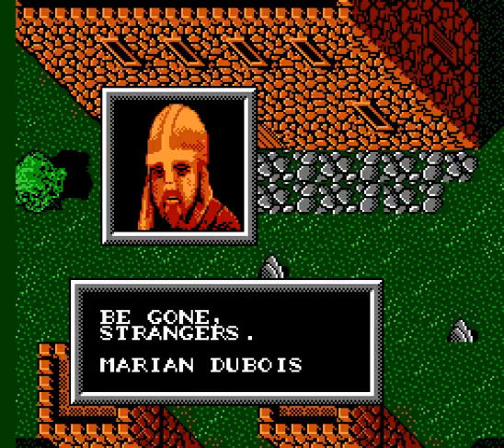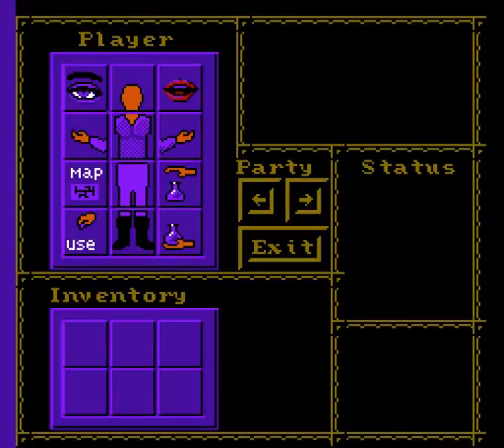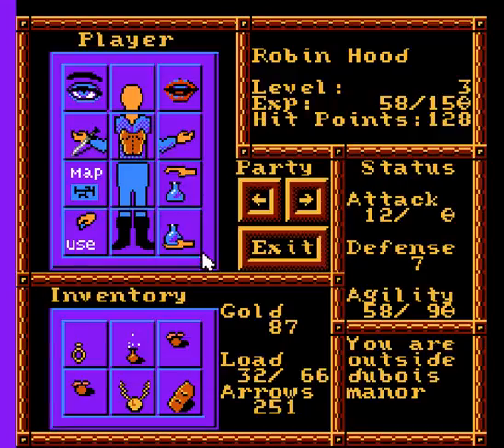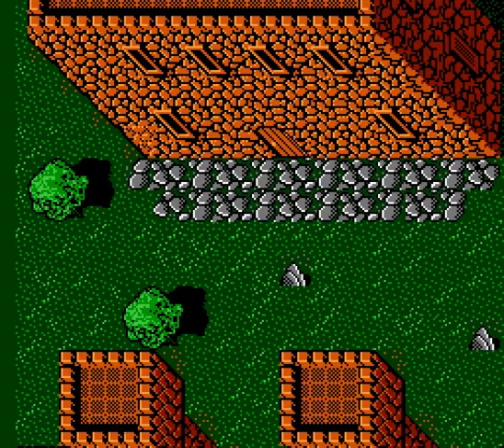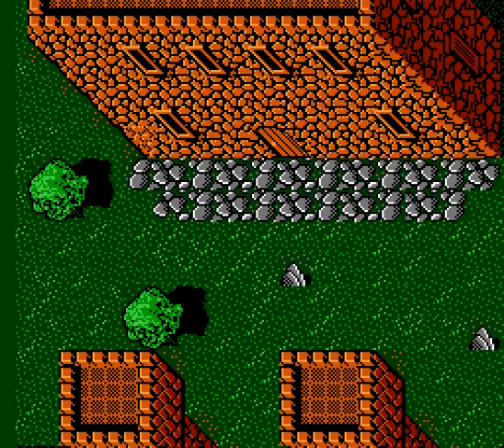Hello, Mr. Guard. Be gone, strangers. Marion Dubois cannot help you. Oh, you think I'm a stranger, huh? Well... Am I a stranger now? Greetings, Loxy. You may enter. Yes. Hit him with the sword and he lets you enter.